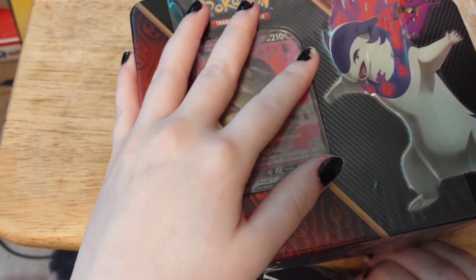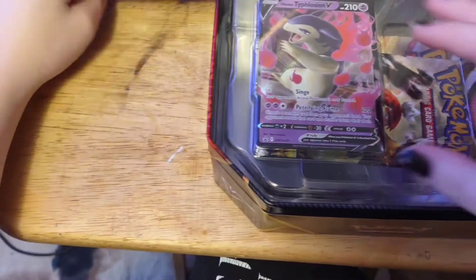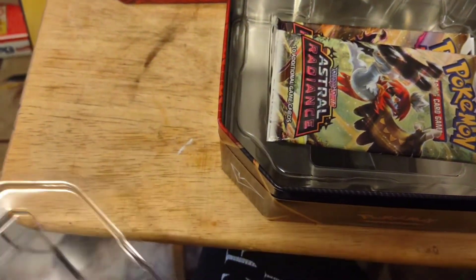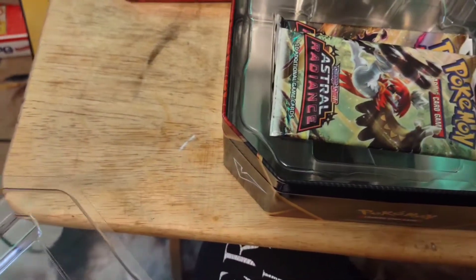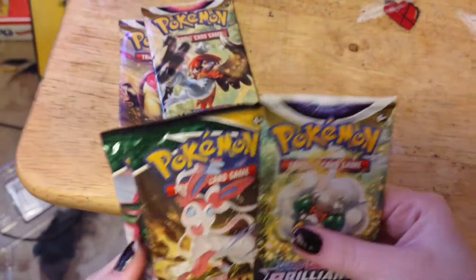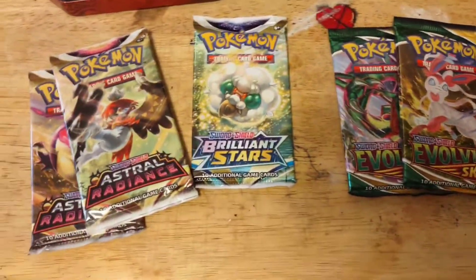I don't know exactly what card packs come in here — I'd assume some Astral Radiance, maybe other stuff. First we got the Typhlosion V, pretty snazzy. Should have kept that box over here. All right, Typhlosion V — now she's gonna go on the floor.